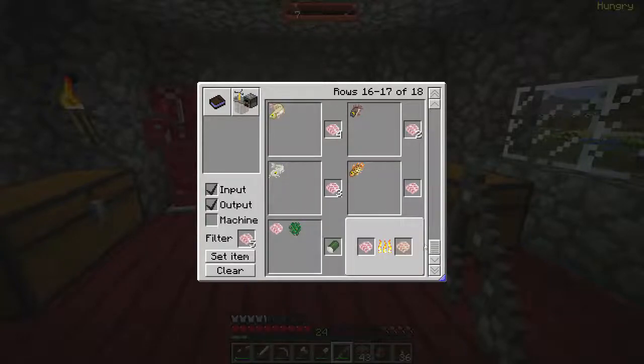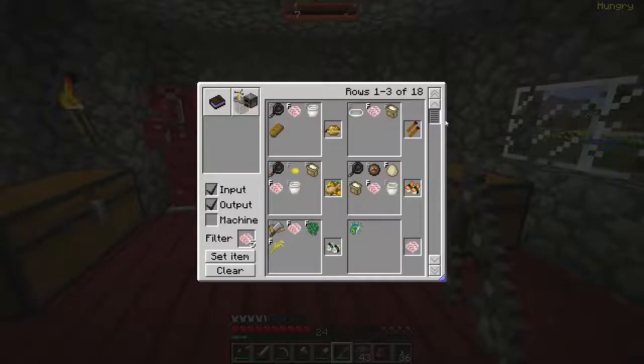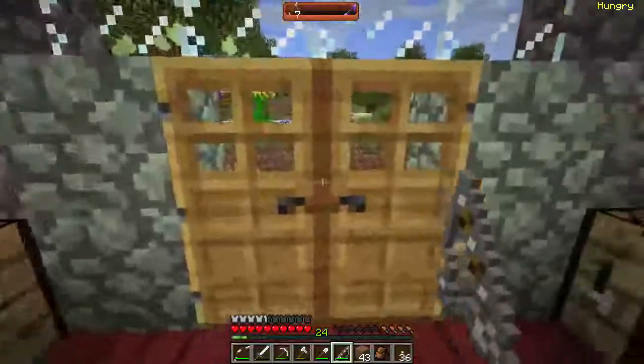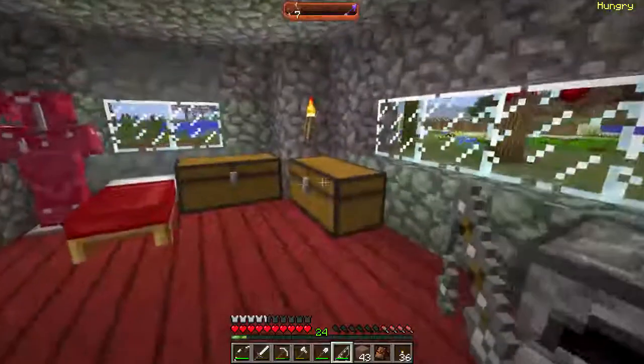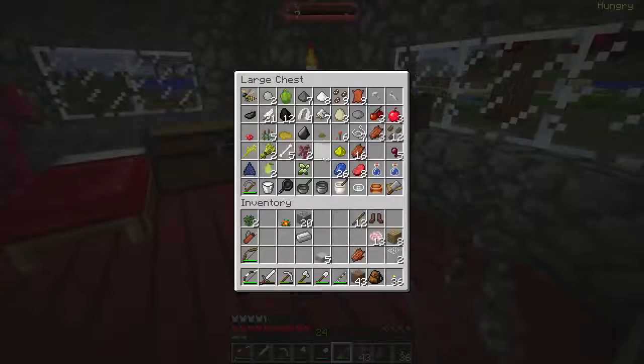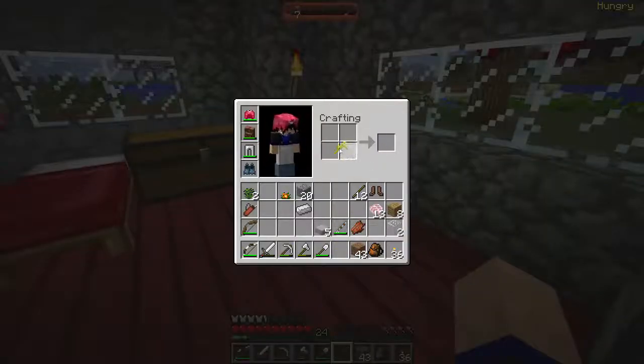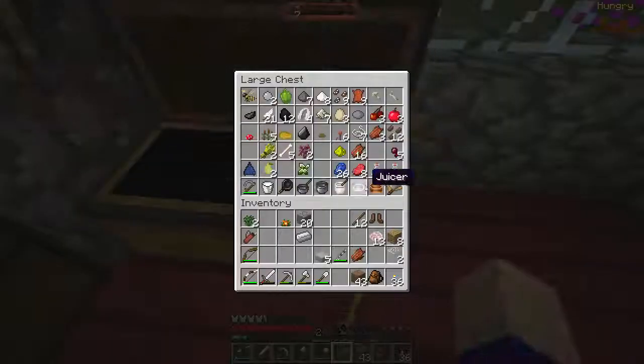It doesn't say how filling it is though. That's really neat, I really enjoy that. So when I get some flour from my... I have some barley, don't I? I have wheat. Where's the barley? Oh, I planted all the barley I had. I have some rice - can I make flour with that? I need a mortar and pestle, don't I?